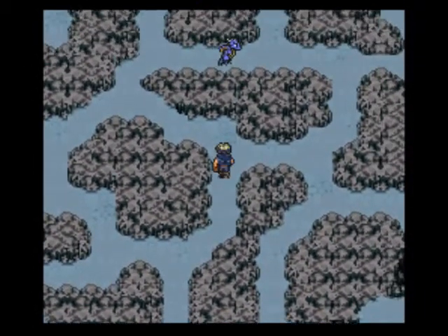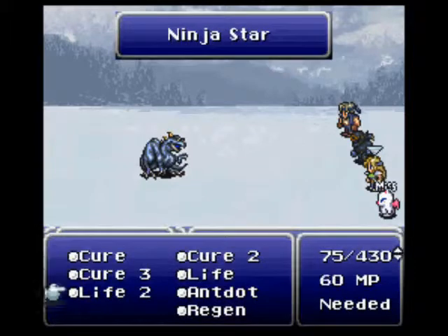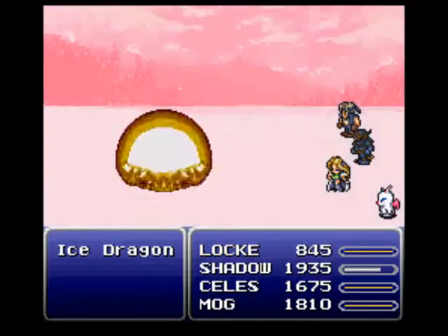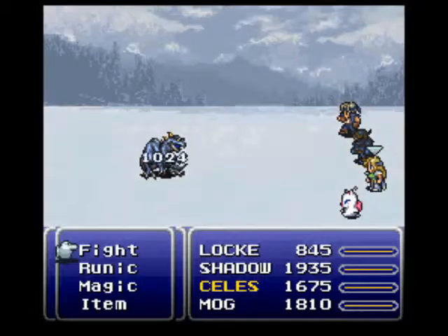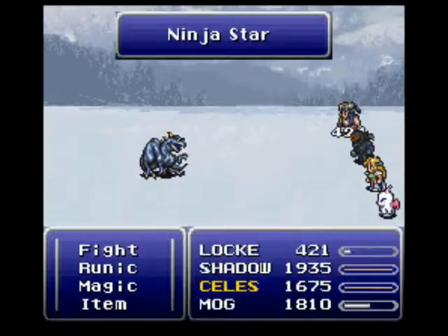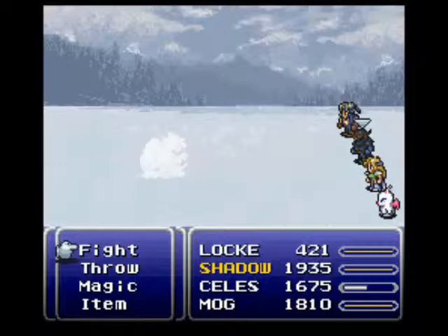Okay, we're back. You just want to head up here. And hey, there's a dragon — boss time against the Ice Dragon himself. You want to be using ninja stars or flame sabers you can throw at him, and Fire 3. This guy is pretty easy. You could Berserk this guy so that he can't use magic, but I don't think that's necessary. And we got him.